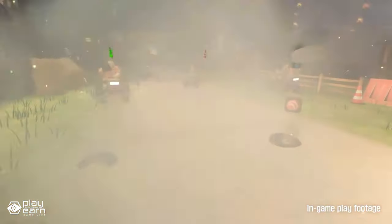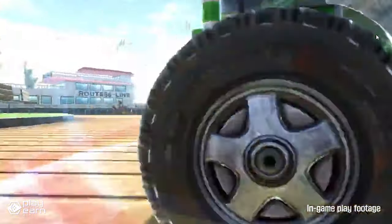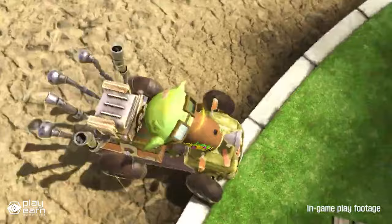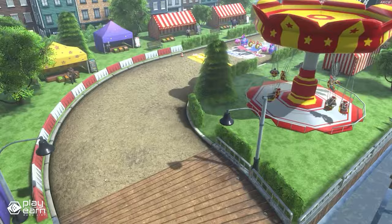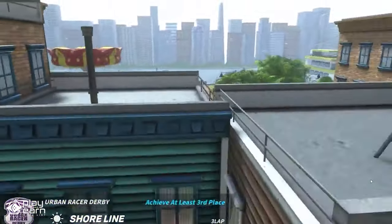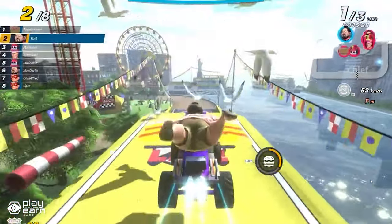You can earn silver tokens by winning races or tournaments and use them to participate in even more races, giving you more chances of winning. Silver also allows you to purchase different items, decorate lawnmowers, and refuel lawnmowers. There's also a second token called gold, which is much rarer and can only be earned in special events. It is used to buy lawnmowers or items that cannot be purchased with silver.